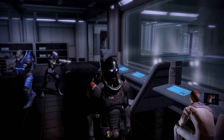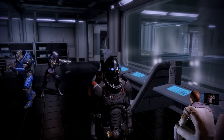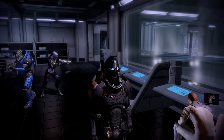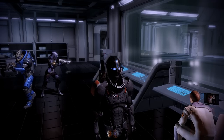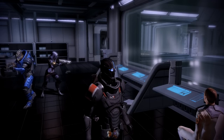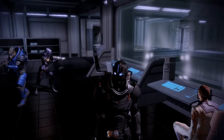Archer told us that in order to shut down the VI for good we need to get to Atlas Station. But before we can get in, we need to disable the security lockdown in two other stations — Prometheus and Vulcan — and Vulcan Station is where we'll go in today's episode. So let's gather our squad and head out.